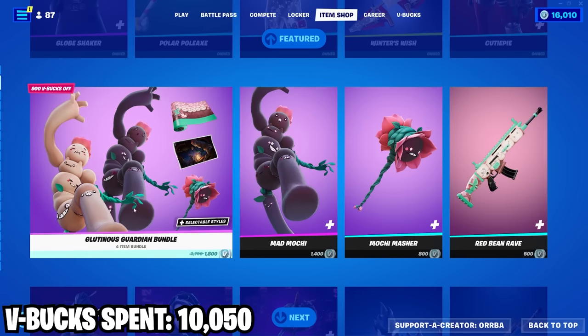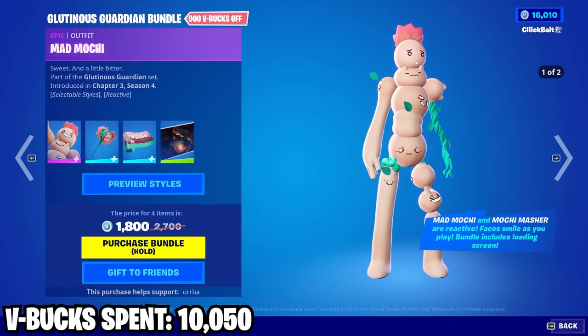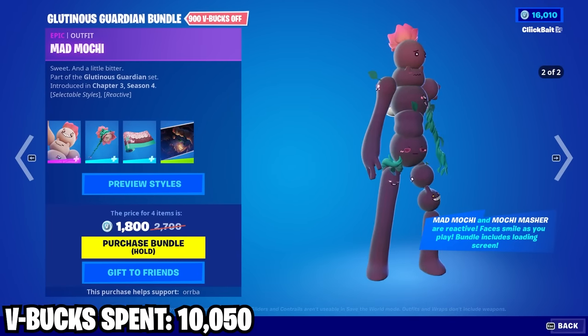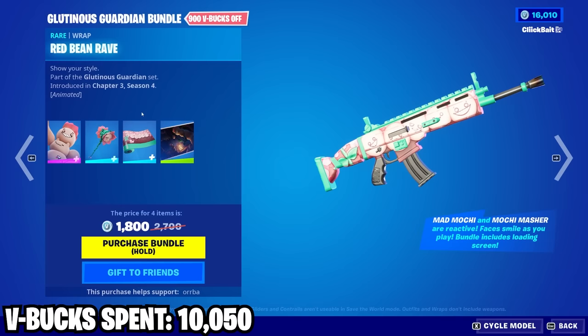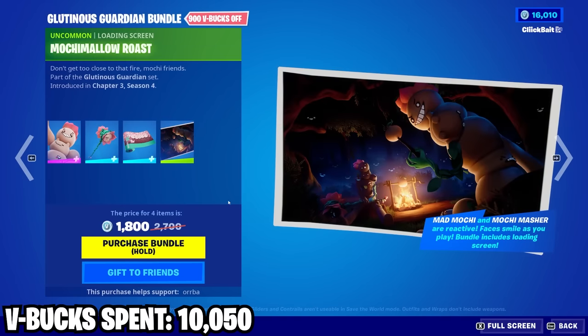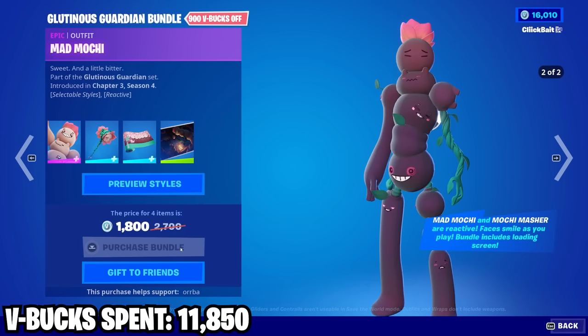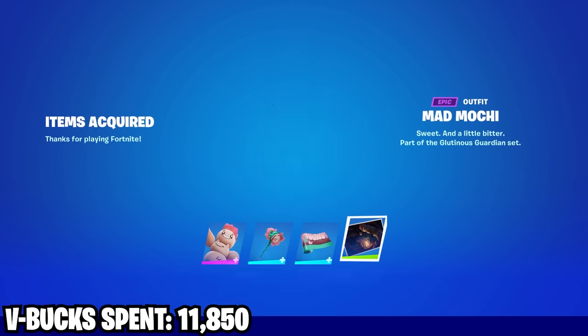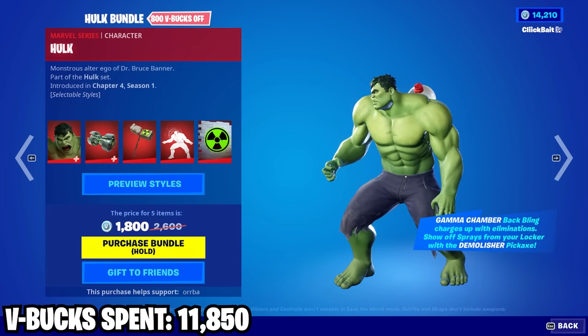We got this Mochi skin here — definitely unique, kind of silly and wacky. It's also got this pickaxe here and of course a wrap and loading screen. Only 1800 — I'd say that's a reasonably priced bundle. Then we got Hulk — I haven't seen it in game yet.